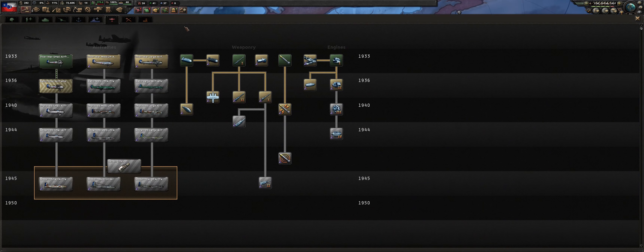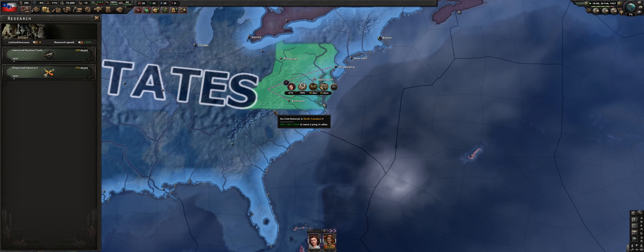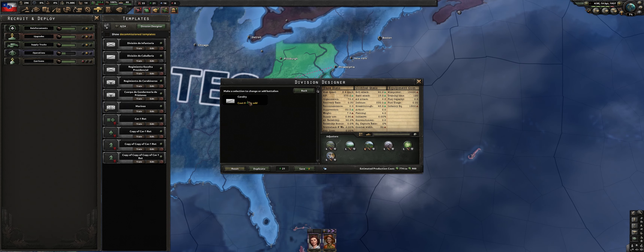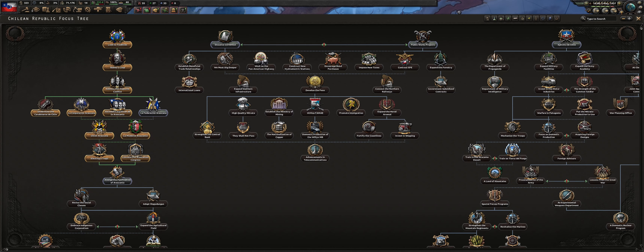We'll also choose the army offense advisor which is granted by taking the pro-communist approach. As we continue down, my research is a little bit different from an earlier guide because for this Mapuche run we're focusing on more production. We also want to take the army spirit so we can build up large cavalry divisions, which we will later use when we research military police. For the Axe Bearer focus, we're going to take the middle one for division attack and division defense — too easy.